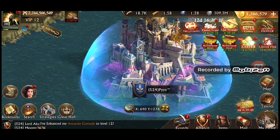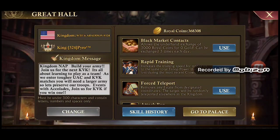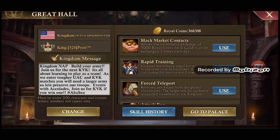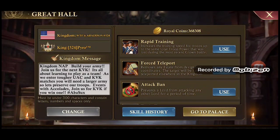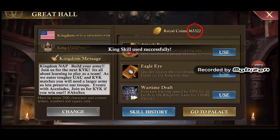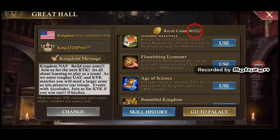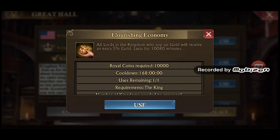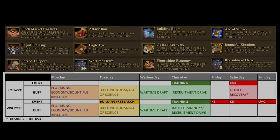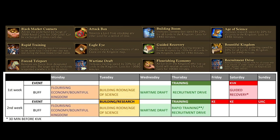If you press the great hall icon, it will take you to the kingdom message board, which can be clicked and changed by the king. Also shown will be the kingdom skills and boosts, only able to be activated by the king. Some of these skills can only be activated if you conquered another kingdom, and do note that there are cooldowns on all buffs. To activate, you need to use royal coins, which are obtained by rallying red guards. Watch the number of coins available to make sure you can activate the building boom and all three troop training buffs, as they are seen by most to be the top priority.